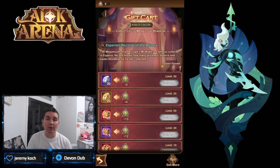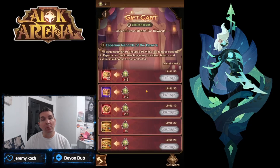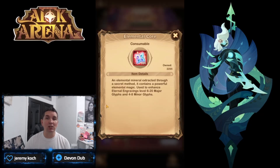The gift card exchange portion is really dependent on what your account needs. One of the good choices is always the red chest, but if you have a majority of your meta heroes already at plus 30 signature item, or if you already have the Celestials, Hypogens, and Dimensionals built up to plus 30, it might be time to start picking up some elemental cores.